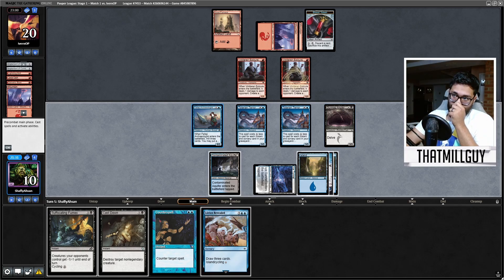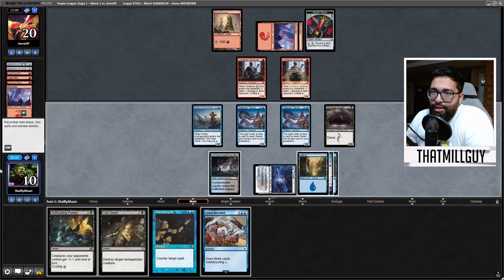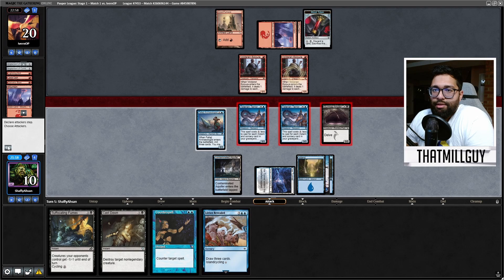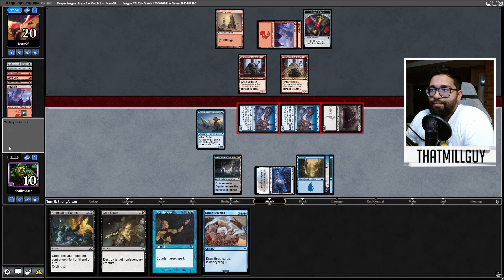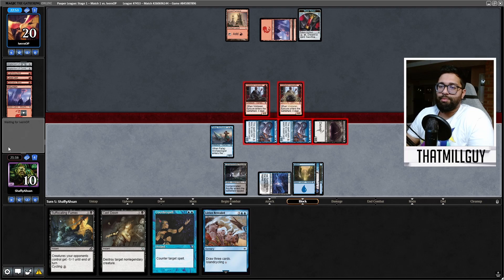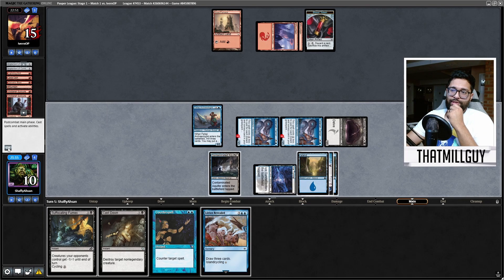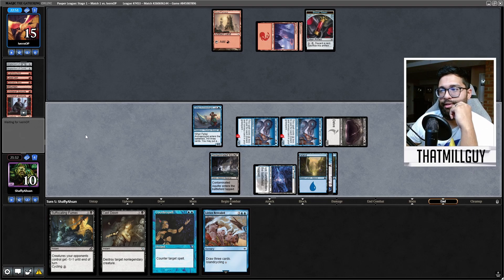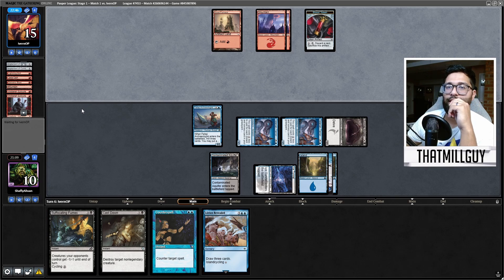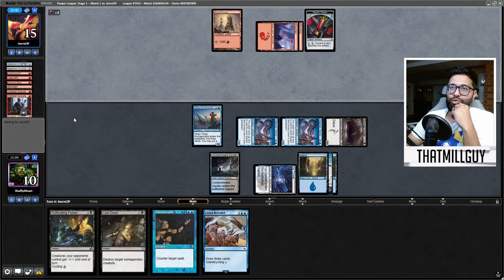Let's play Ice Tunnel. I have to cast down one of these — I can't Suffocating Fumes. I think I just attack. I don't think I can afford to hold back. If they play like Monastery Swift Spear and start doing some garbage, I think I have to hold up a Counterspell. At 15, I have lethal next turn unless I have to cast Suffocating Fumes, then it gets kind of awkward. 15 power — who knew? Control doing crazy stuff.